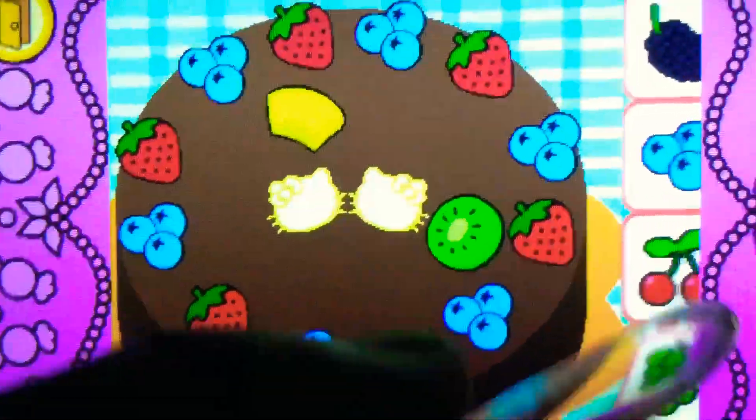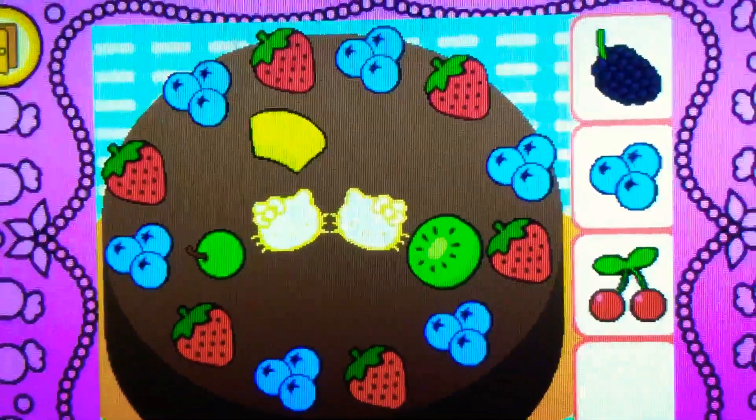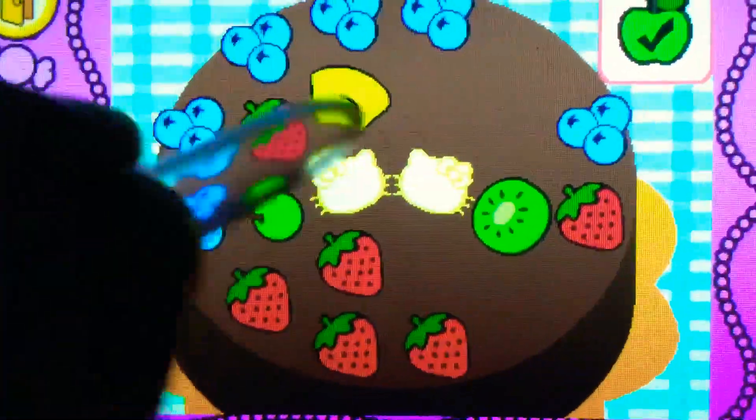Drag the grape on top of the cake. Cool! It's a grape. It's green. It's bonus time! You can drag to rearrange the toppings. Tap the check mark when you're finished.